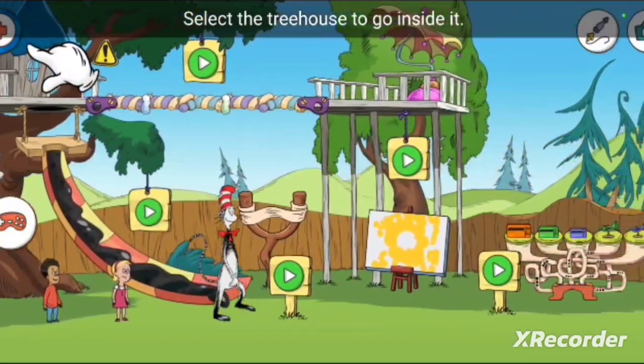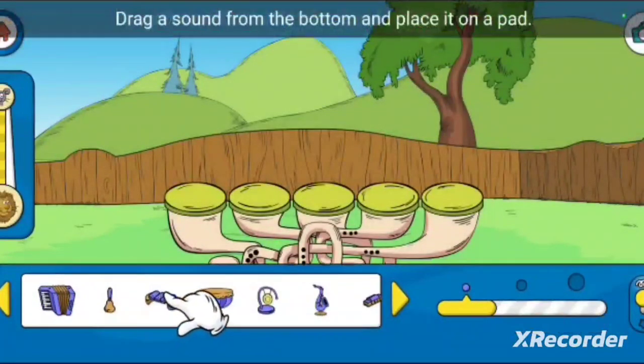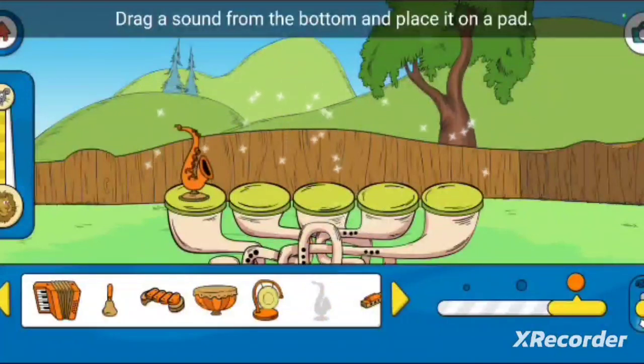Select the treehouse to go inside it. Drag a sound from the bottom and place it on a pad.